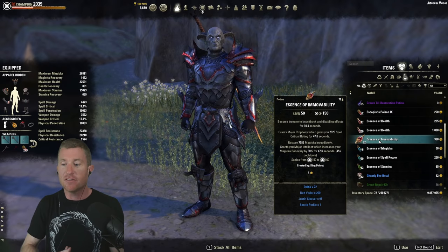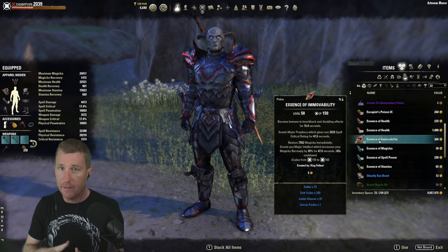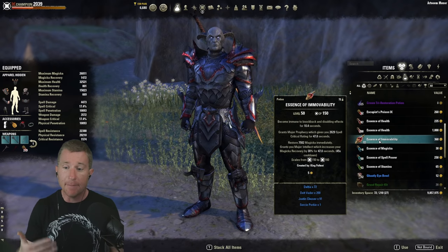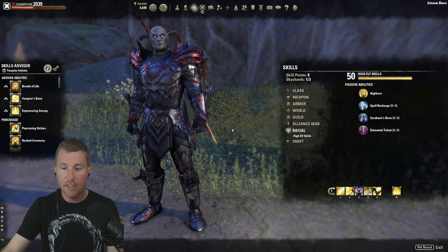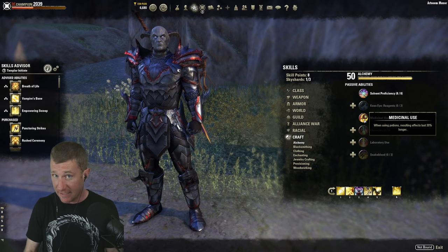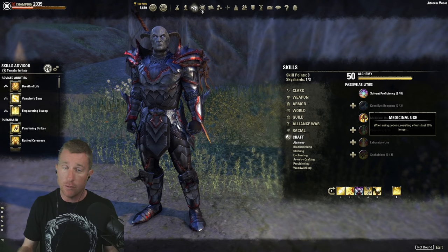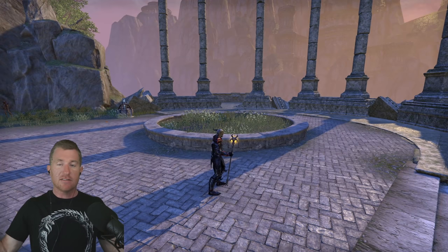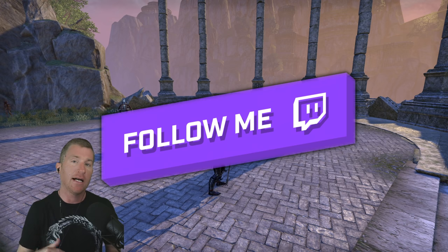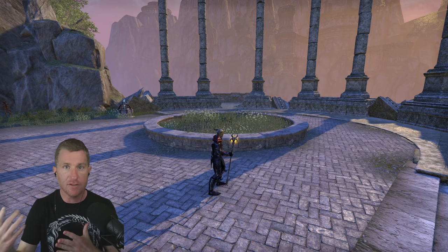The Essence of Spell Power potion — you don't need a Stamina or Heal version. This is really good when charging into a fight expecting an immediate CC. It gives you the crit bonus so you don't even need to slot Inner Light, plus resource sustain. Make sure you take the Medicinal Use passive in Alchemy — it makes the effect last longer: 10 seconds of CC immunity is enormous, plus 47 seconds of magicka buff coverage, meaning basically 100% uptime on a 45-second cooldown. Okay, that's the MagPlar build. Come watch me live on Twitch at deltasgaming where I play ESO live and you can ask questions about this build.